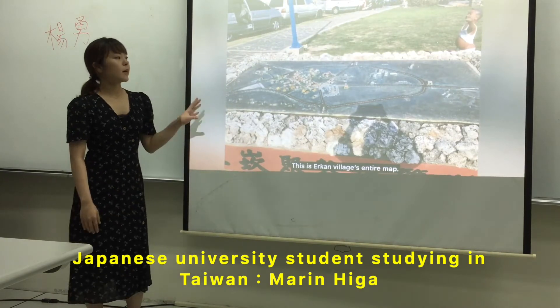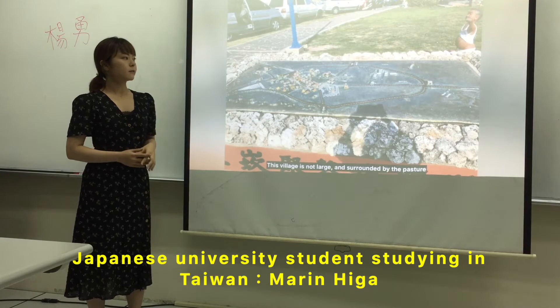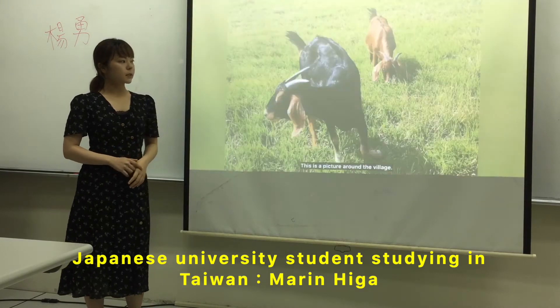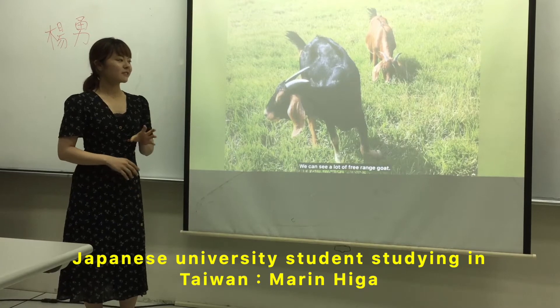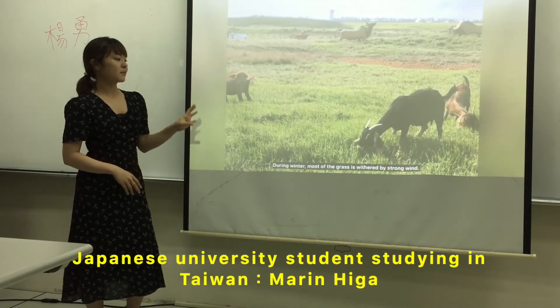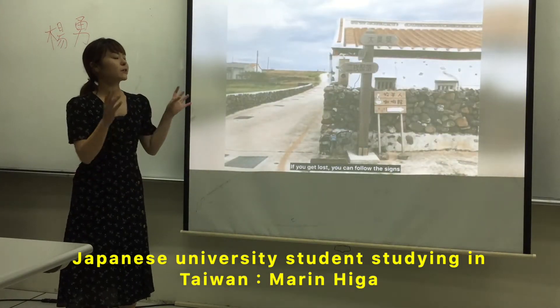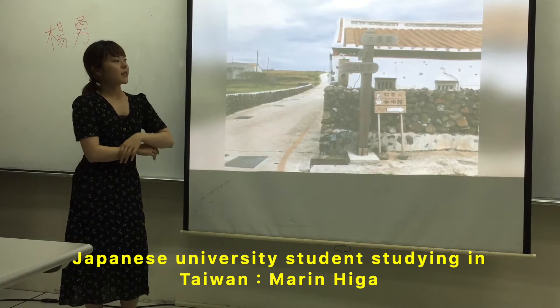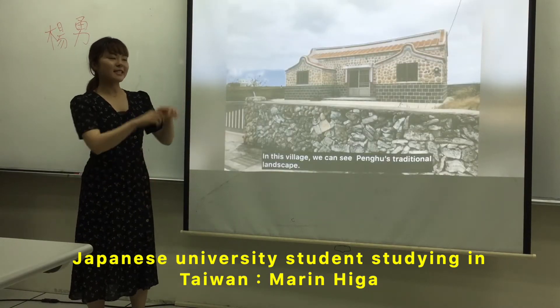This is the entire map, and this place is not so close. Around the village, you can see gold fields. During winter, most of the grasses are visited by strong winds. You can follow the map and the signs.